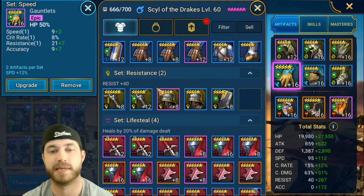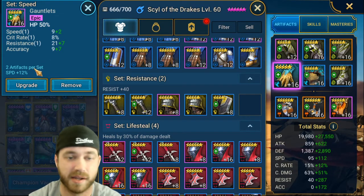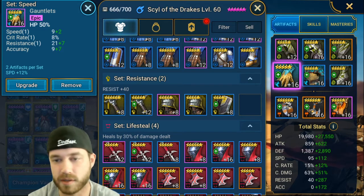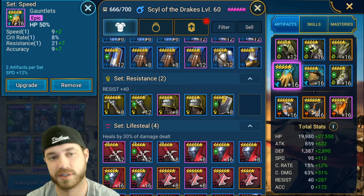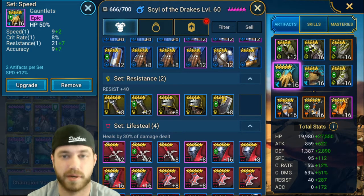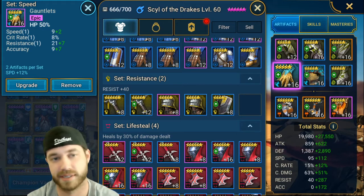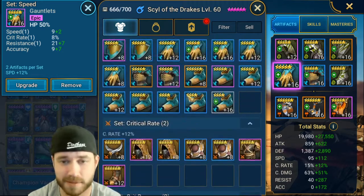This HP piece — she's a healer so I wanted HP on my gloves. It's a five-star piece but it's got good substats: speed, crit rate, and accuracy. Her base HP is 19,980. Going from level 12 to 16 is an extra 17%, so 19,980 times 0.17 gives almost 3,400 extra HP — worth it. So that's the only reason I'm going to level up to 16.